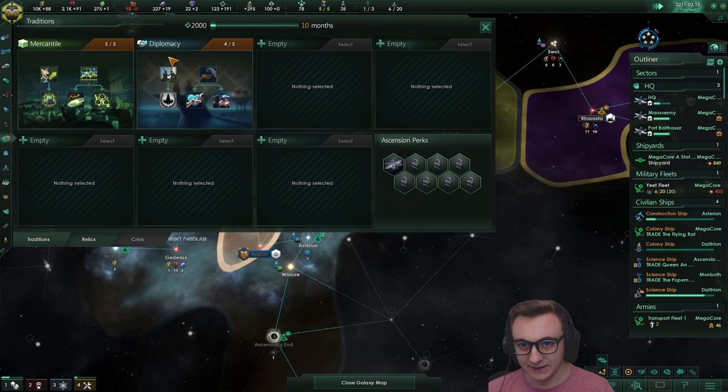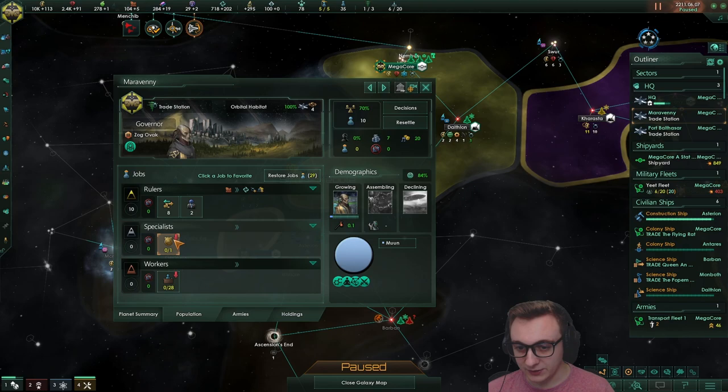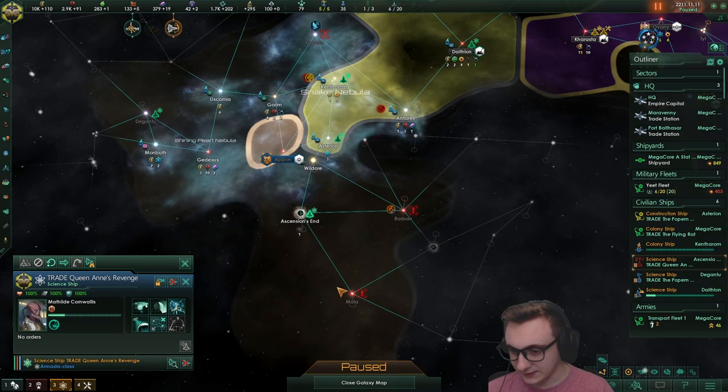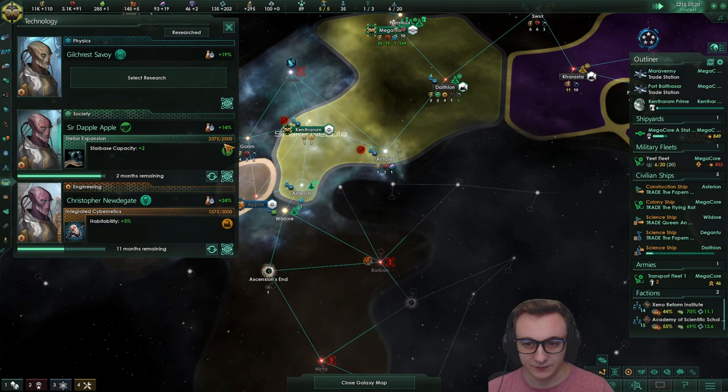Here it is - integrated cybernetics, and we've almost finished our next tradition. It's all coming together. We've got our max merchants and executives - we'll get a bit of unity from them and trade value. We've closed off all our clerks and enforcers on both habitats so when we get a pop we can just move them over to our main planet which we're going to fill with research labs, as unity is not an issue now. Diplomacy is finished. We are going to hold our ascension perk for when this integrated cybernetics tech is done.